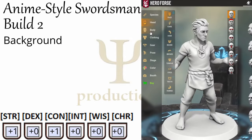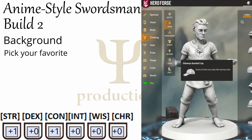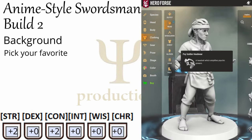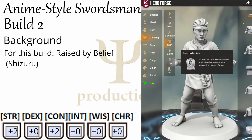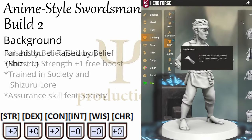B is for background, and just like the elf video, you can pick your favorite, although we will want to grab a bonus to strength and constitution. Since we went with martial disciple last time, I'm going to go with Raised by Belief for the deity Shizuru, goddess of swordplay — especially katana-based swordplay. I'll throw up what the background gives a player on screen here.